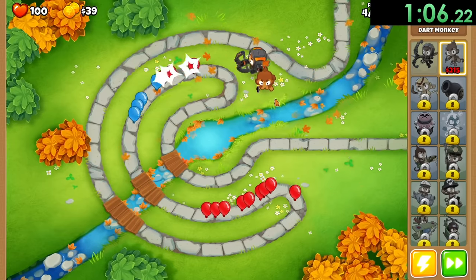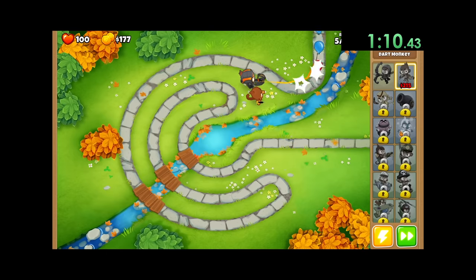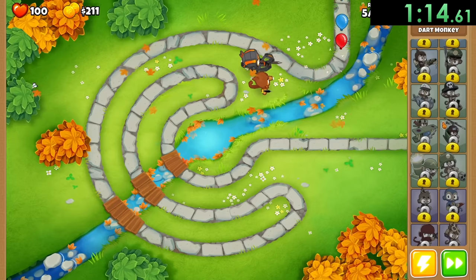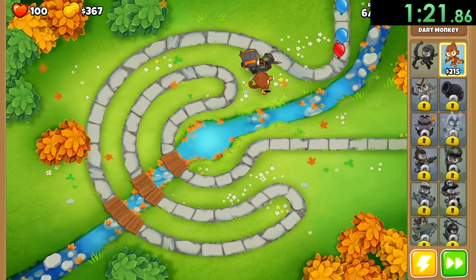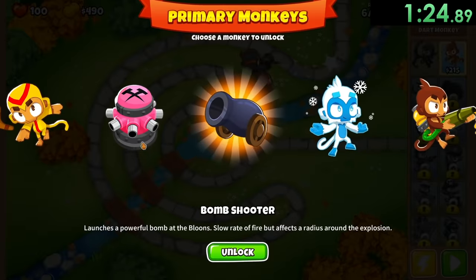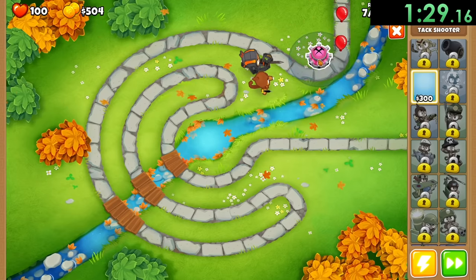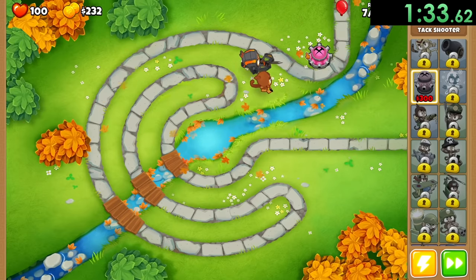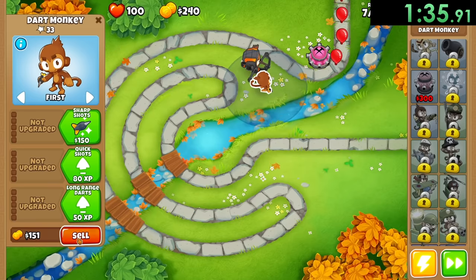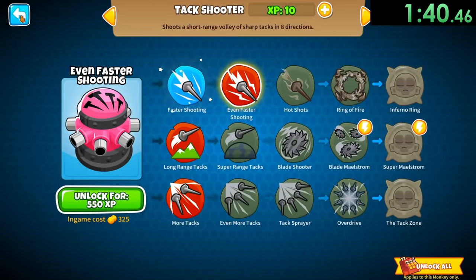For the first little bit we're just going to put down one dart monkey to help out our hero, just before we get some more towers because we have nothing unlocked. The speedrun is going to be unlocking every single one of these characters. We won't be including unlocking all the heroes because that would take way too long, but by the time we're done with this speedrun all of these things will be unlocked. We got the tack shooter - we can put that down, which is one of the towers I really like for this speedrun early game.